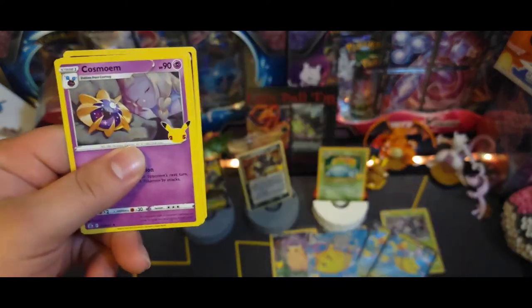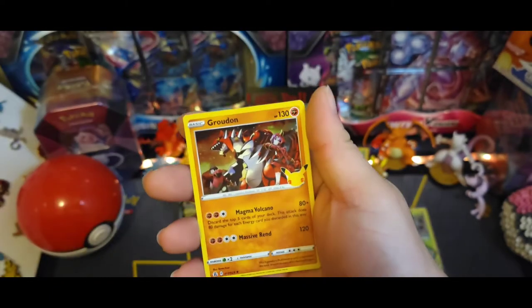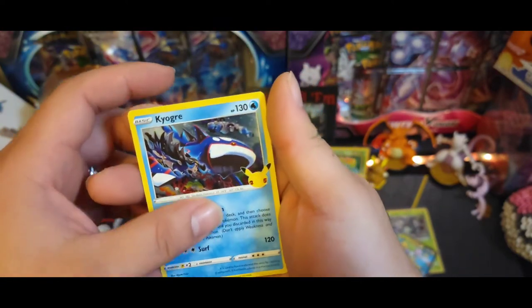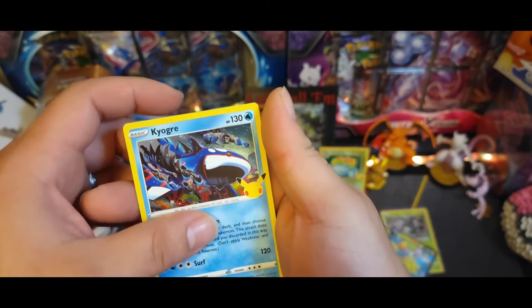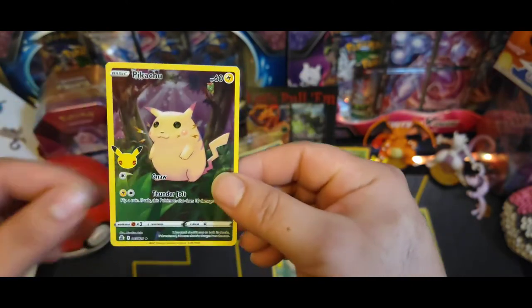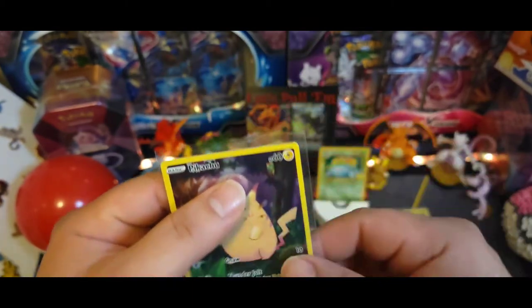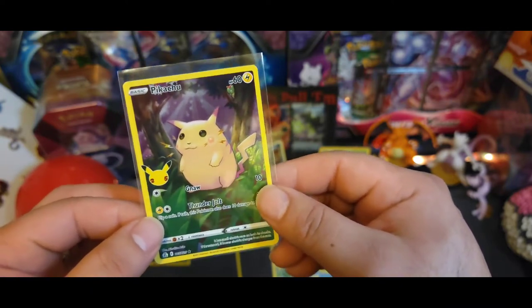There's the code. Got Cosmog, Groudon, Kyogre, got that Team Magma and Aqua, and we got another Pikachu full art! Oh man we're pulling Pikachu after Pikachu - there we go, nice little cheeky Pokemon.